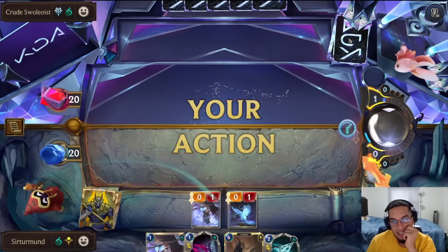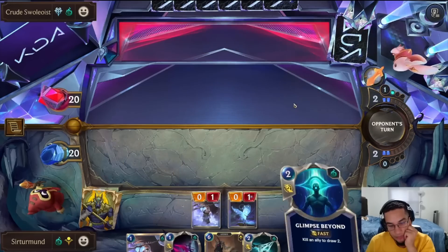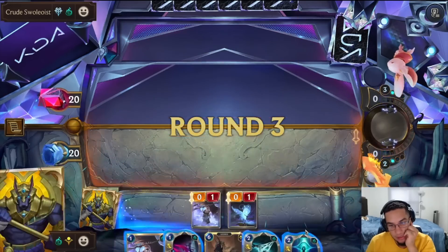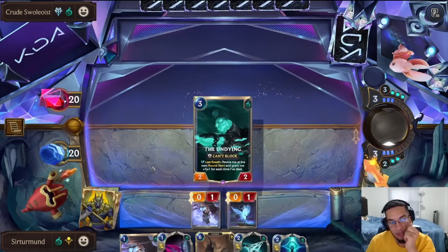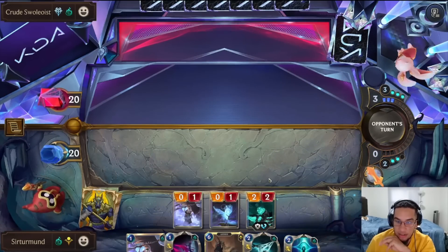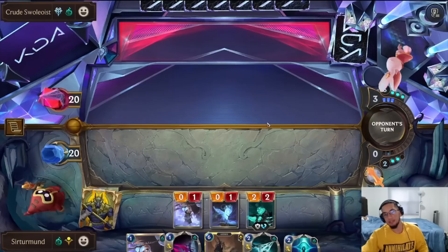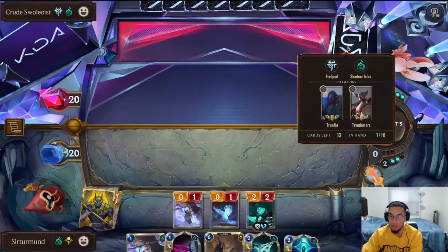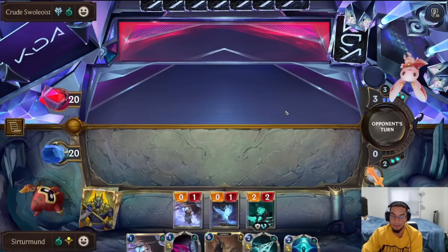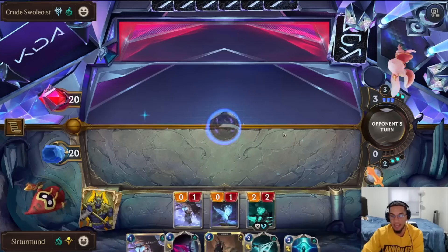Undying would feel so good here. Now any Avalanche or anything like that is just making our Undying better, and the Undying is going to continue getting bigger. It survives Avalanches, survives Ravines, survives almost anything else the opponent tries. We can kill it with Wings and Waves to get it bigger, with a Glimpse, or with Hayspike.